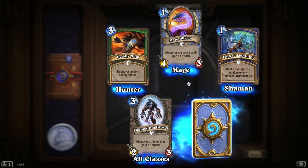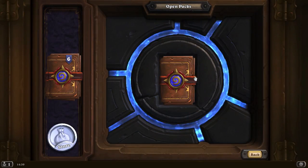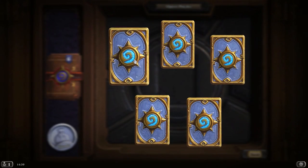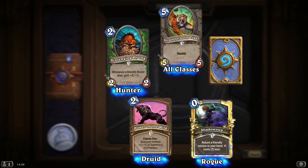Deadly Shot, Festering Ghoul, everything we've seen before. Another Argent Commander with Charge and Divine Shield. Just one rare this time. A golden common — a golden Shadow Step: return a friendly minion to your hand, it costs 2 less.